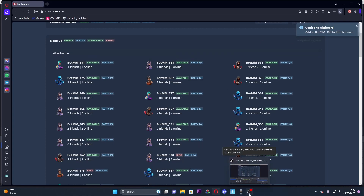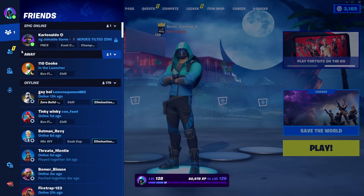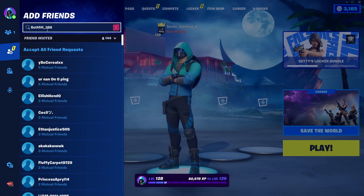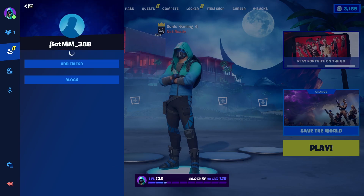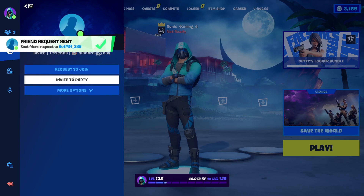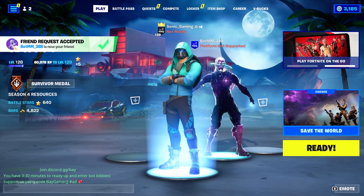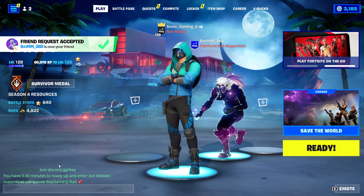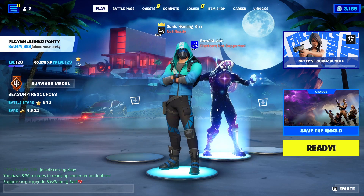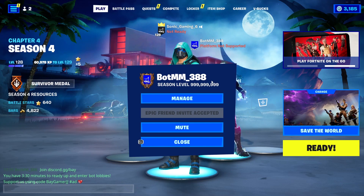Back in Fortnite, click your friends button, go to add friend, and paste in 'bot_mm_' and whatever number you've got, then add them. They should instantly add you back. You want to invite them to the party and they should instantly join. The bot that joined will put a message in the bottom left telling you how long you've got. You can tell it's a bot by its level.